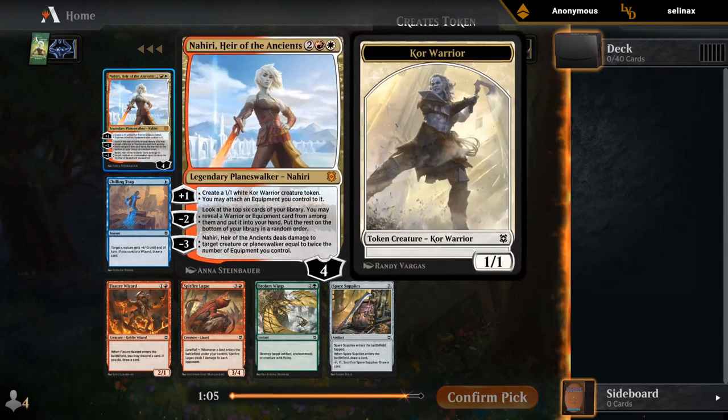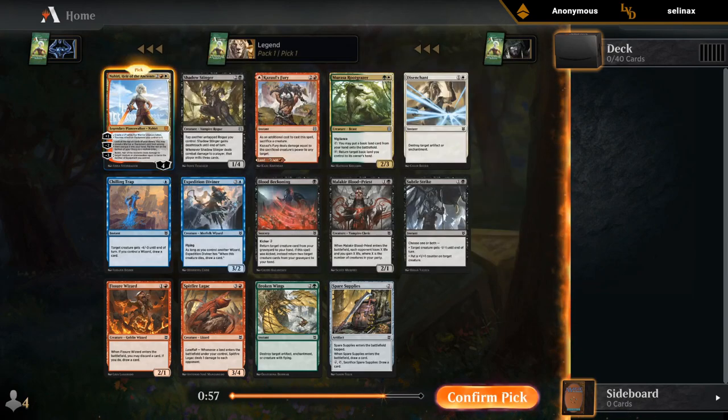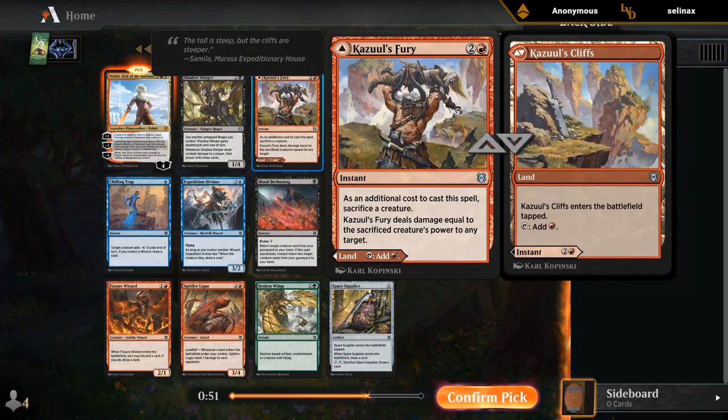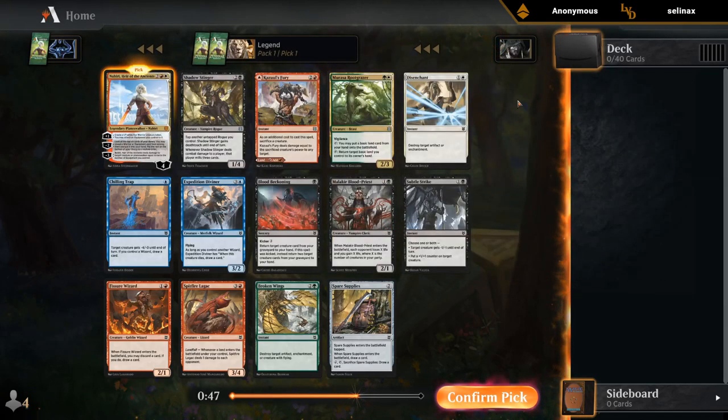Pack one, pick one — opened Nahiri. Definitely got to try and build around it. So Red-White Warriors is where we want to be. A Root Grazer is great for the Landfall synergies. Some other decent uncommons, and then anything we can hope to wheel.